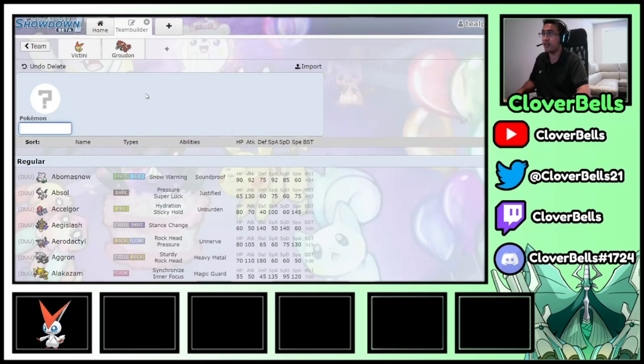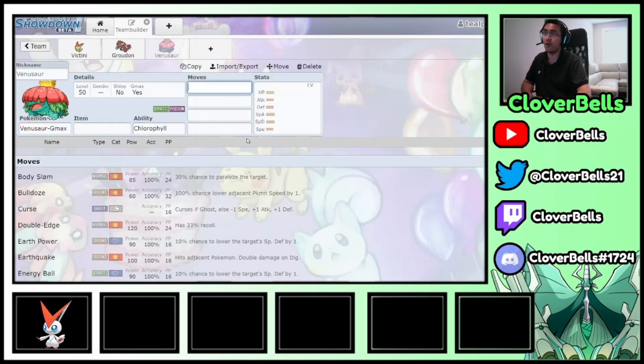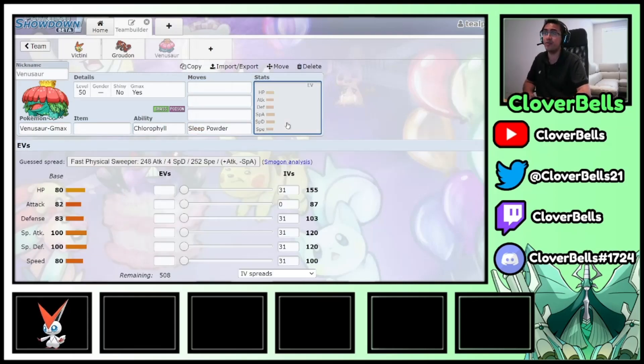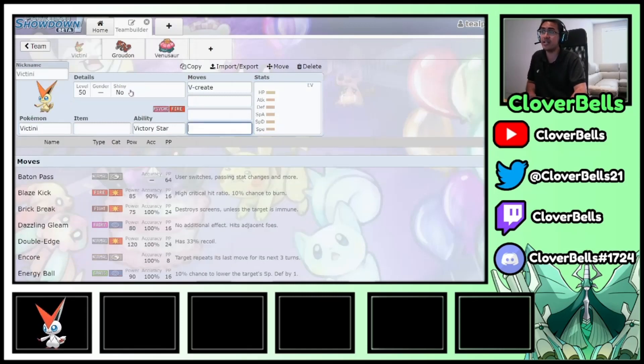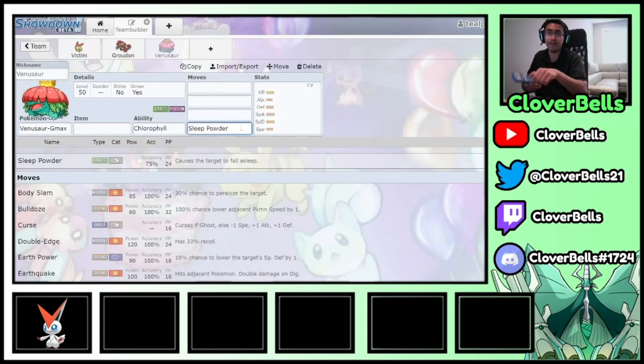Another good partner is Venusaur. How many games have y'all lost or won depending on Sleep Powder shenanigans? Sleep Powder being only a 75% move — well, now there's an answer, at least a way to help alleviate that weakness. With Victini's Victory Star boosting Sleep Powder accuracy from 75 to 82.5%, that's almost Precipice Blades' accuracy without any boost. Venusaur is another Pokemon that can very much benefit from Victory Star.